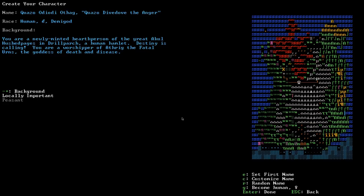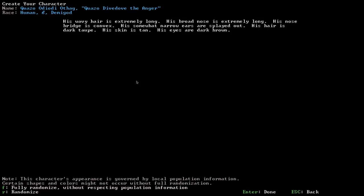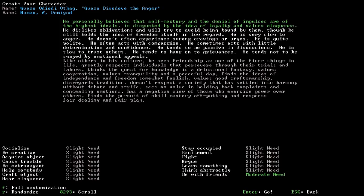The next page shows our physical appearance: wavy hair, extremely long broad nose, convex bridge — all roleplaying flavor. If you don't like the look, press R to randomize. It throws out the world-building aspect and just makes whatever. We'll stick with this guy. Press Enter — done.